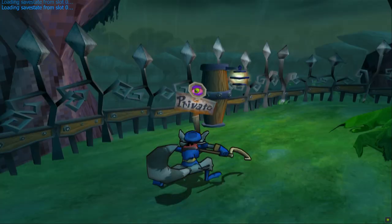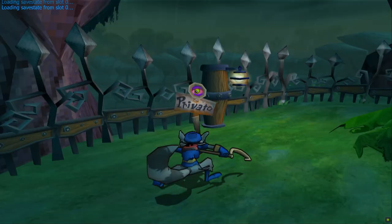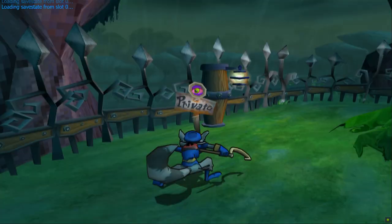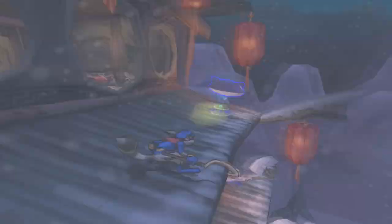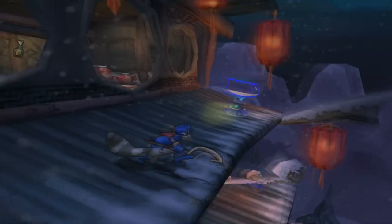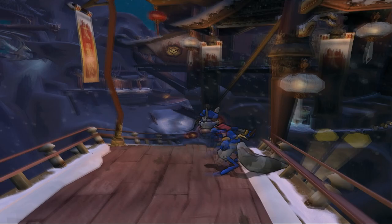It would have been way better if it launched us into the next glitch instead, but this next one can be triggered using any climbable pipe in the game, and they're pretty much everywhere. All this one does is change Sly's position when he's on a grindable object and make it look not quite right. To activate the glitch, you just need to have Sly latch onto a climbable pole using the circle button, then jump off right away, putting him in a glitchy state known as displacement.